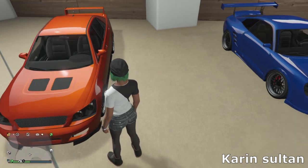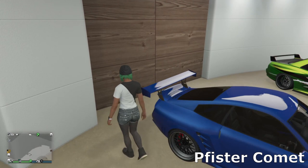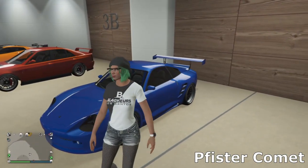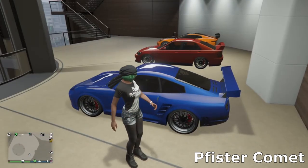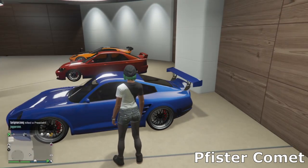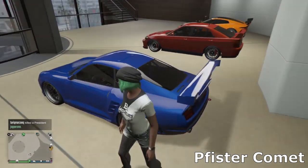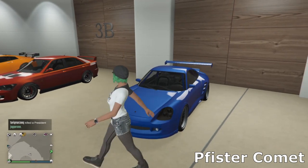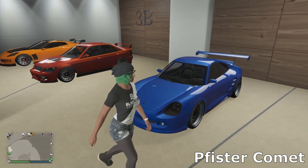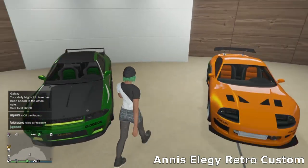Then we've got the Comet — just the regular Comet, not the SR, the one that's been in the game since day one. I went for a touring car sort of look with simple sport wheels in blue and a big spoiler. I didn't really want to do too much to this — I like it kind of stock — so I went for like a daily driver sort of thing.